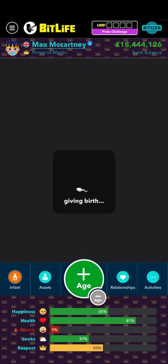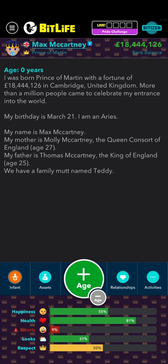All right, we start Max's life and boom — once you have Bitizenship, in the top right corner you should see a circle with a line in it that says Bitizenship. I made my life as a prince so I already started off with 18 million dollars.